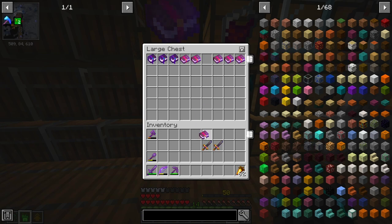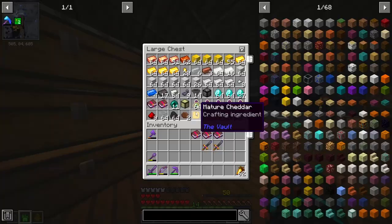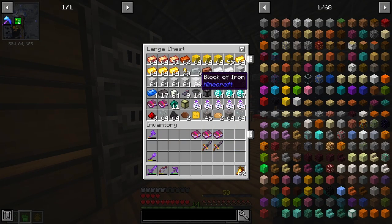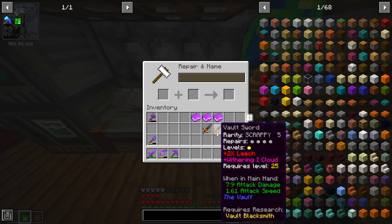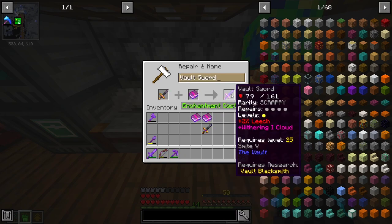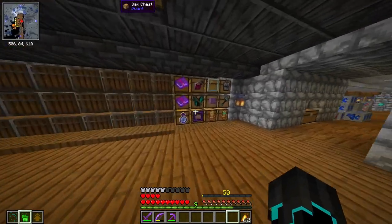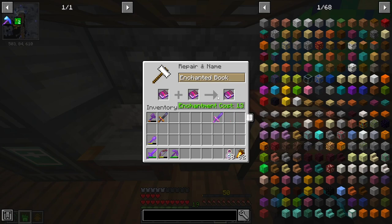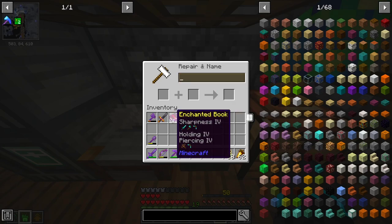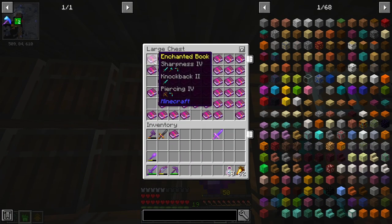I want sharpness 5 if at all possible here, and smite 5 — perfect. I do need a new anvil. We won't look at this mess. No looking at the mess, don't peek. Smite 5, and then I need to combine these two. I don't have enough levels. Sharpness 5. Oh, knockback 2 — no, I refuse to have knockback on my sword. It's annoying, it's quite annoying actually.